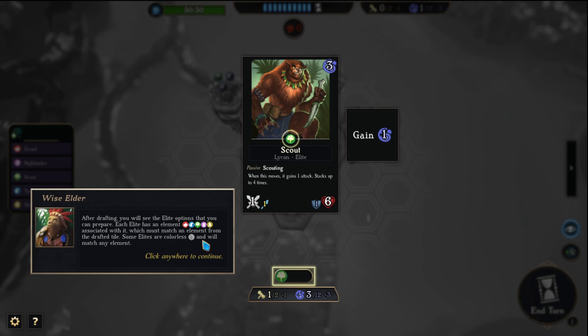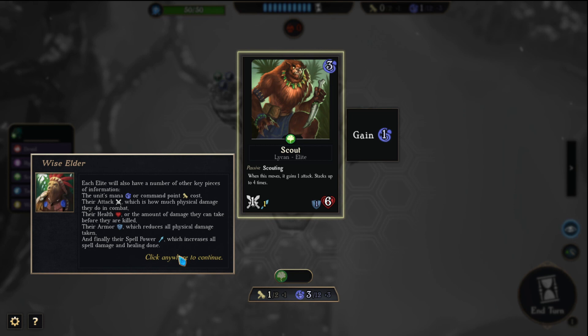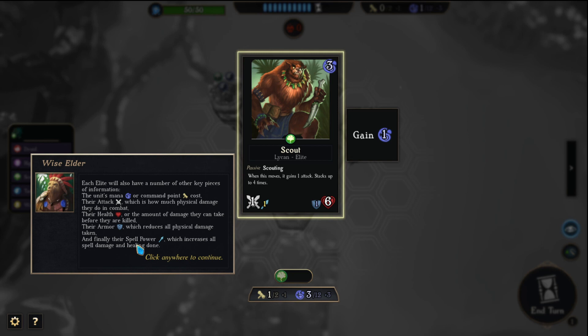Each elite will also have a number of key pieces of information: the unit's mana or common point cost, their attack — which is how much physical damage they do in combat — their health, or the amount of damage they can take, the armor which reduces all physical damage, and finally their spell power which increases all spell damage and healing done. In addition they might have a number of abilities, both active and passive.